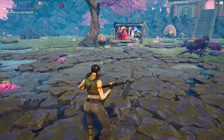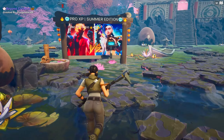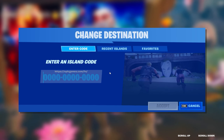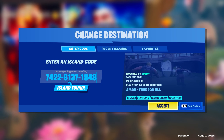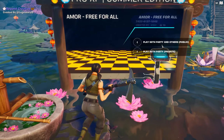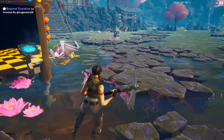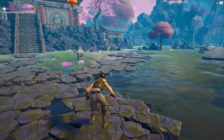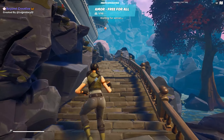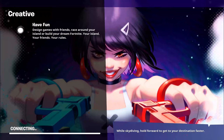Hello everybody, Lucifer here back with another expert glitch. I'm busy with my work and studies so this is a really quick video. Put this code in the console, just press v1 at the end of the code. I couldn't see any other console at the creative map, so put that code in and just wait till the map gets loaded.